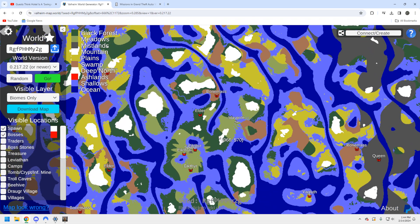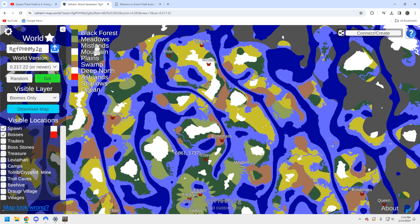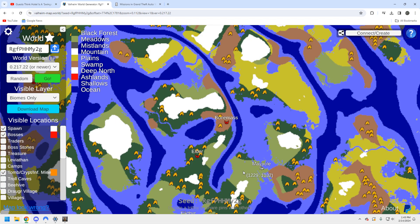Let's take a look at the biomes. Around Bone Mass we want to see a lot of sunken crypts; around Moder we want to see lots of eggs and frost crypts; and around Yagluth we want to see a lot of goblin camps. First, let's look at tombs and crypts. You're going to have plenty of black forest crypts over here by Elder — you can probably build a little base, farm up the black forest. I'm willing to bet there's copper all along here and plenty of tin up the coast.